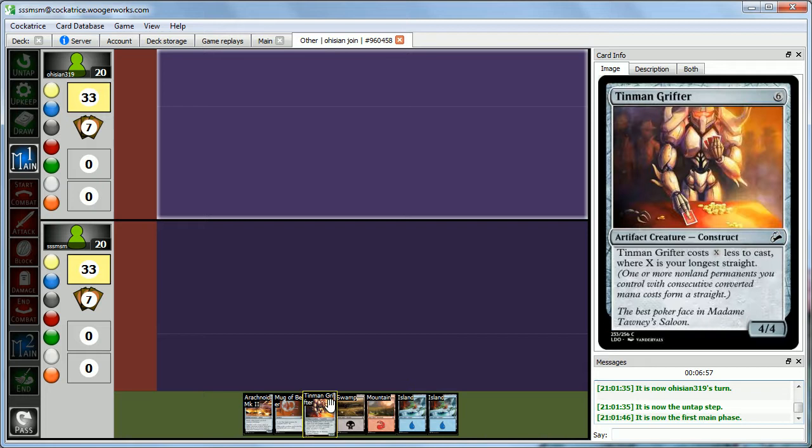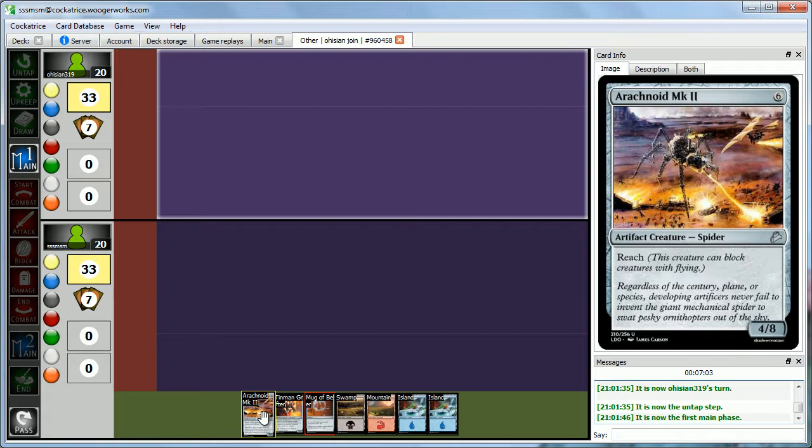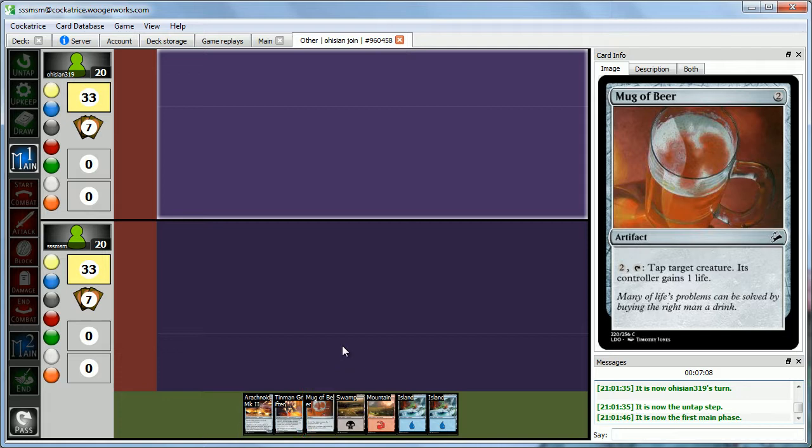So I got this opening hand here — we have all our colors, that's great. We only have two six-drops with our Tin Man and our Spider, but we can get there with this Mug of Beer, tap down Abby's stuff if she's aggro. Abby won the die roll, so she gets to go first. She's putting down a pupper.